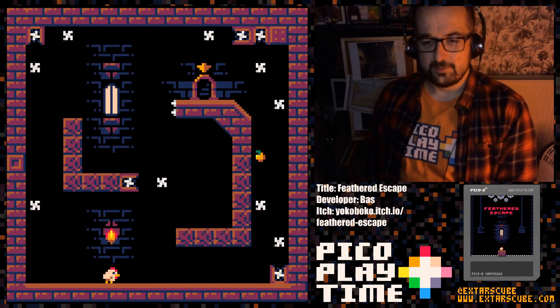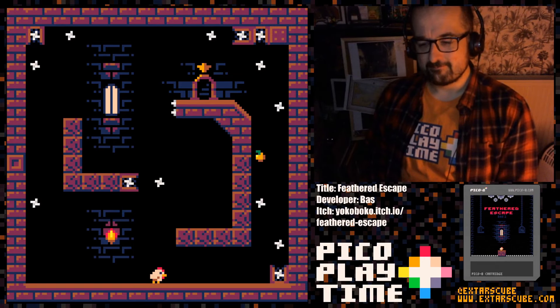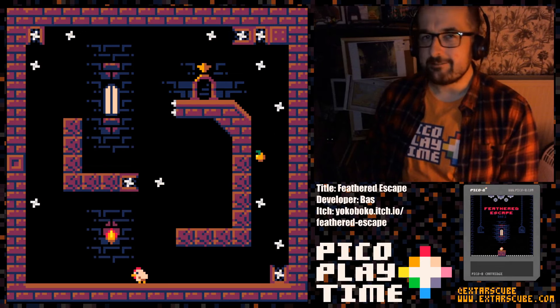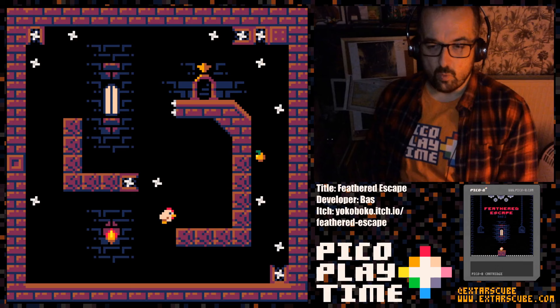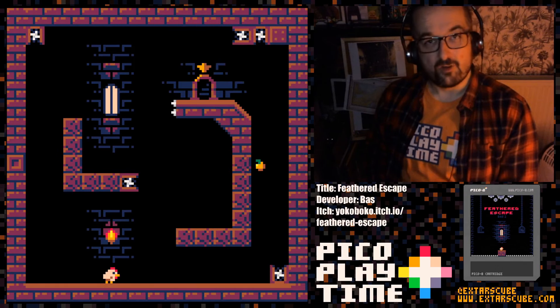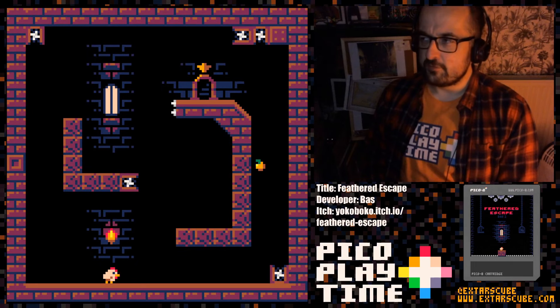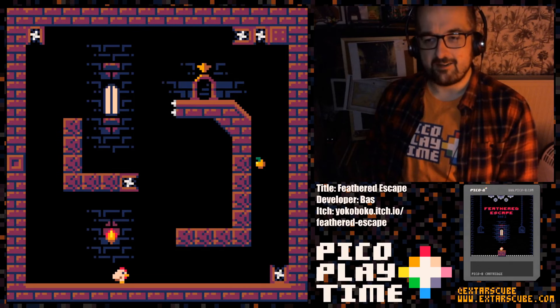We've got collapsing blocks, we've got lava, we've got spikes — it's a platformer, we've got all those things. Look at how nice the graphics are. Really good. Really nice animation. Really good graphics. The movement as well — really well thought out platformer movement.